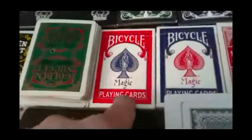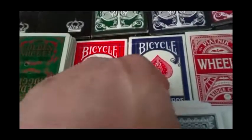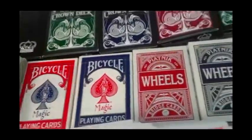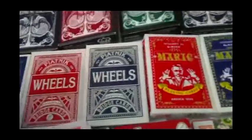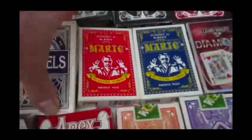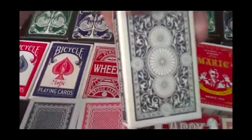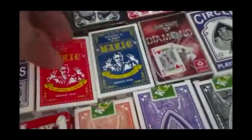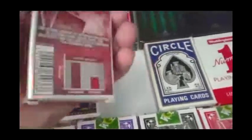Let me go on to some bridge sized decks. Bicycle Magic in red and blue — I believe the blue one is a stripper deck. Piatnik Wheels in red and blue — the back design is similar to a Riderback. And Mr. Merrick in red and blue — he's some kind of magician, just a diamond back deck from USPC. Then we have a Cartamundi diamond deck.